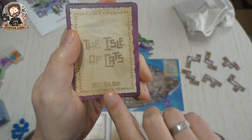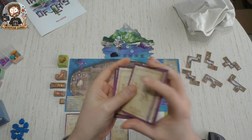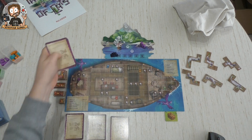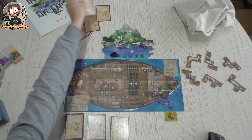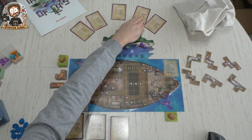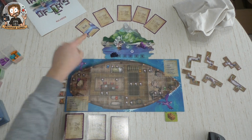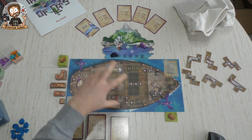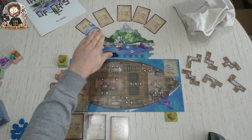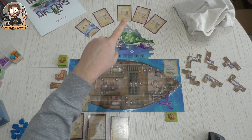For the solo variant we need special cards. There is a solo color deck — very simple, it has all five colors of cats in it. You shuffle these and place them, then reveal the first one. Blue cats will score five points for our opponent Sister at the end of the game. Each round a new color is revealed, and they will be worth less points: four, three, two, and one for each cat.